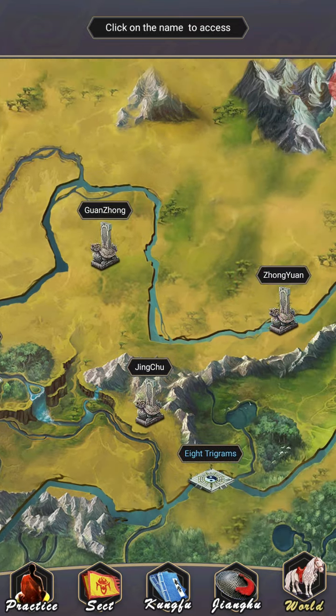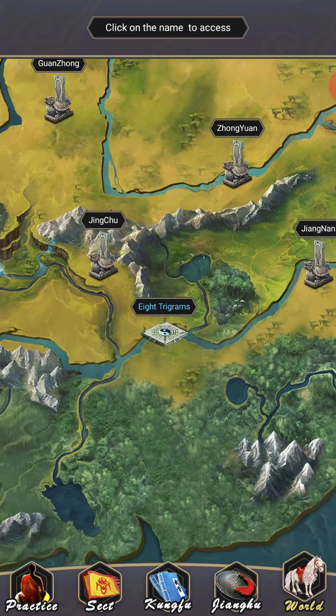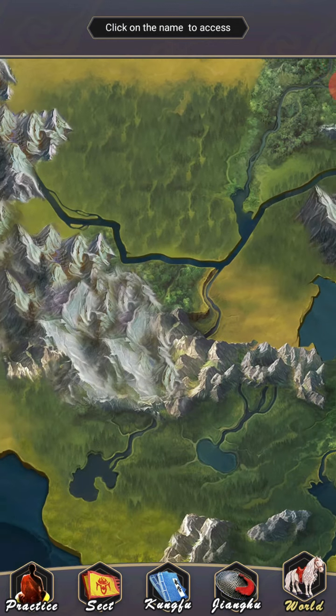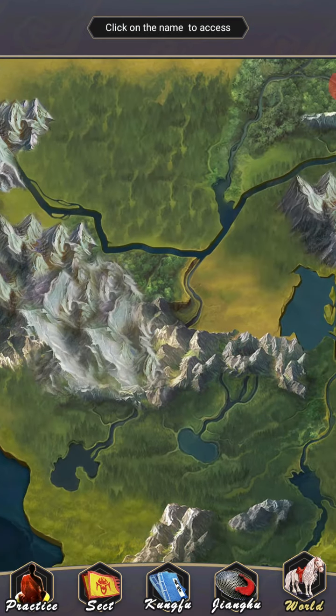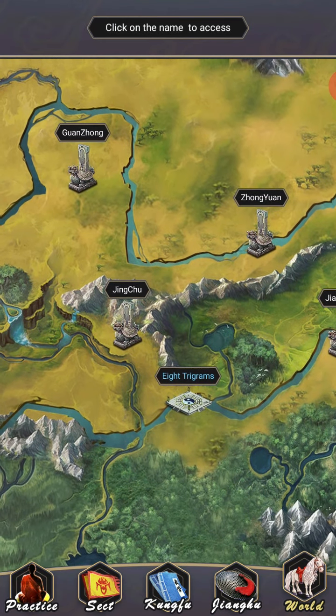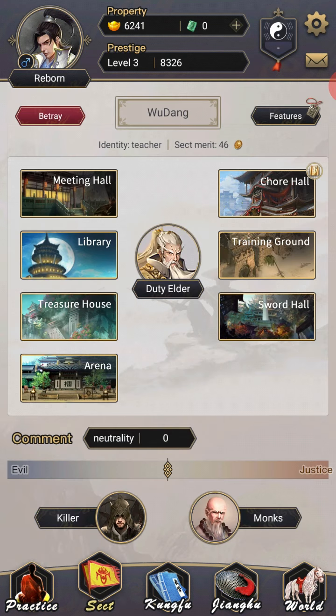I was right from the last video where I said more stuff would unlock as I progressed, and that has proven true. This whole area is just going to be filled with things that I can do. I'm going to start working on pushing my way through the adventure itself after I figure out where the horse riding thing is.